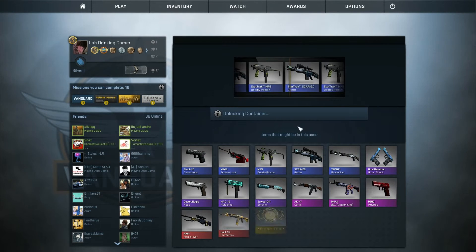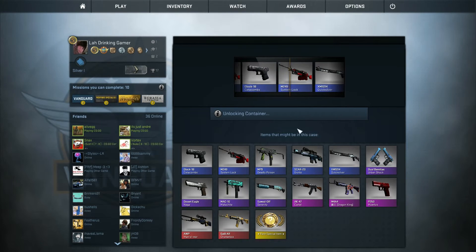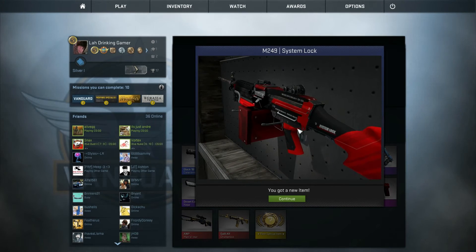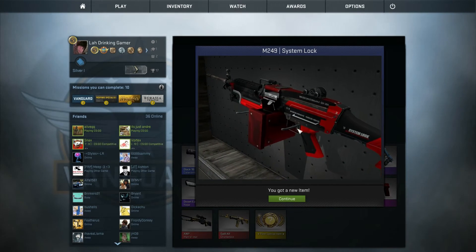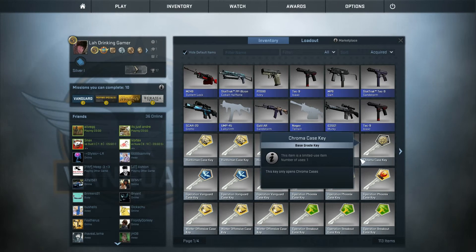Give us something to show. The AK costume... I don't want the fucking system lock! It looks like a nice skin but it's not good. Did I just waste all my money? Come on — it can't get worse from here.